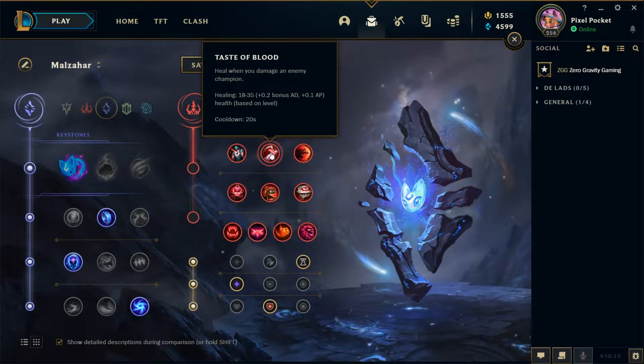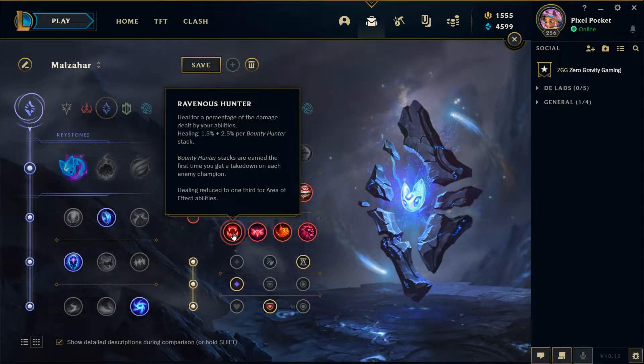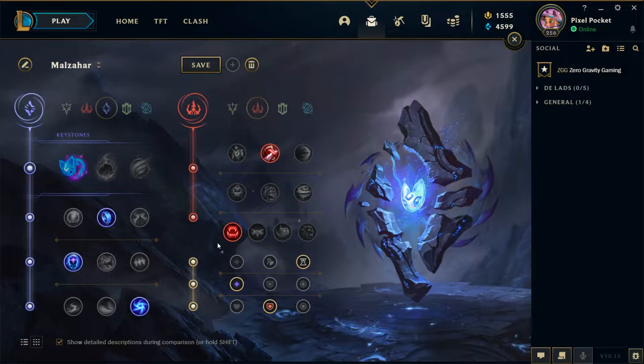The last secondary tree, which I personally take on top lane only, is Domination. I take Taste of Blood and Ravenous Hunter for full sustain. These allow top lane Malzahar to take full control of his backs, especially combined with Teleport, and maximize CS to outscale opponents. Taste of Blood works well with Malzahar's damage over time since it procs continuously, and Ravenous Hunter stacks quickly because of Malzahar's roaming and gank-accepting strengths.